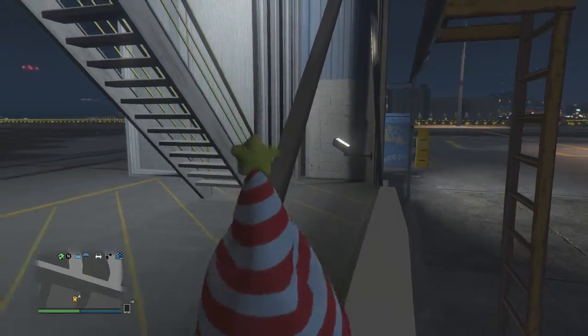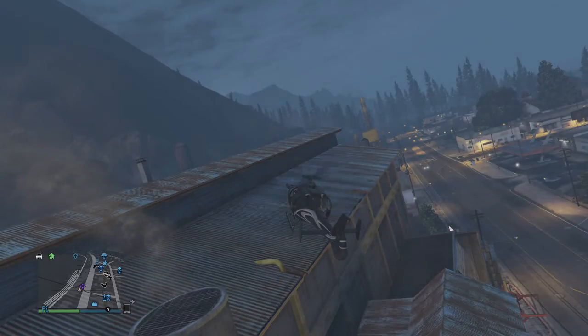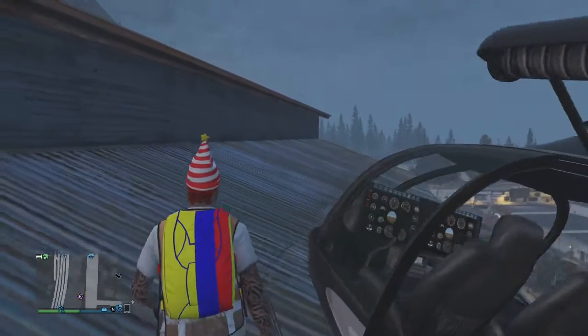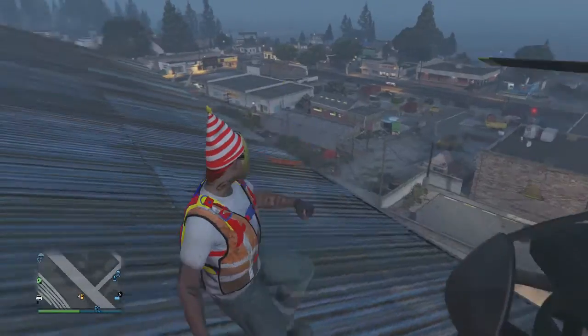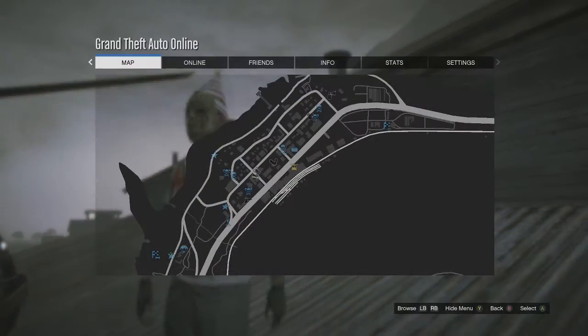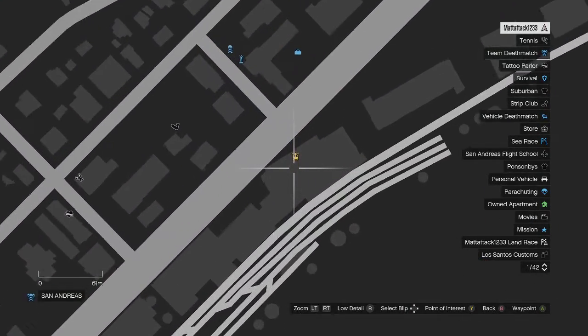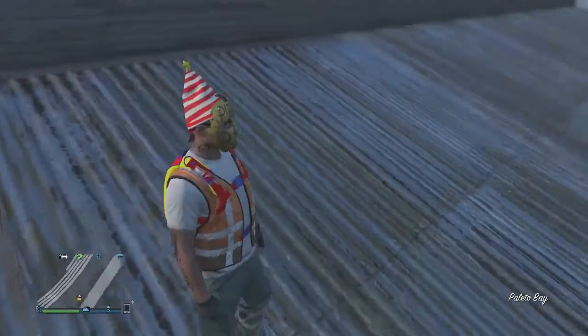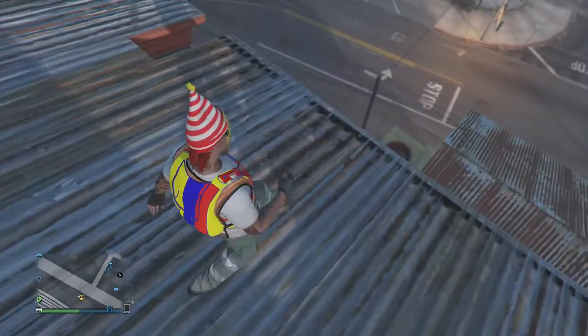Alright, here's the next wall breach. What you want to do is fly a plane up on top of this roof, which I'll be showing you where it's located on the map. It's a really cool wall breach but it can be tricky. Once you get to this location, put the plane on the roof of the building and you'll see these sheds — all you want to do is jump down onto one of them.